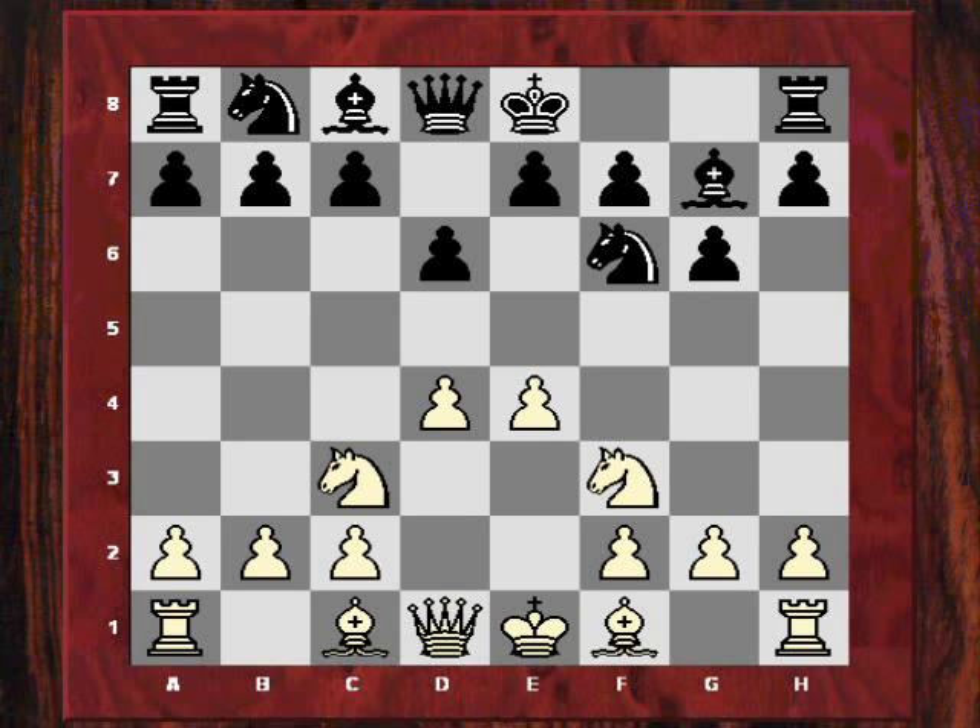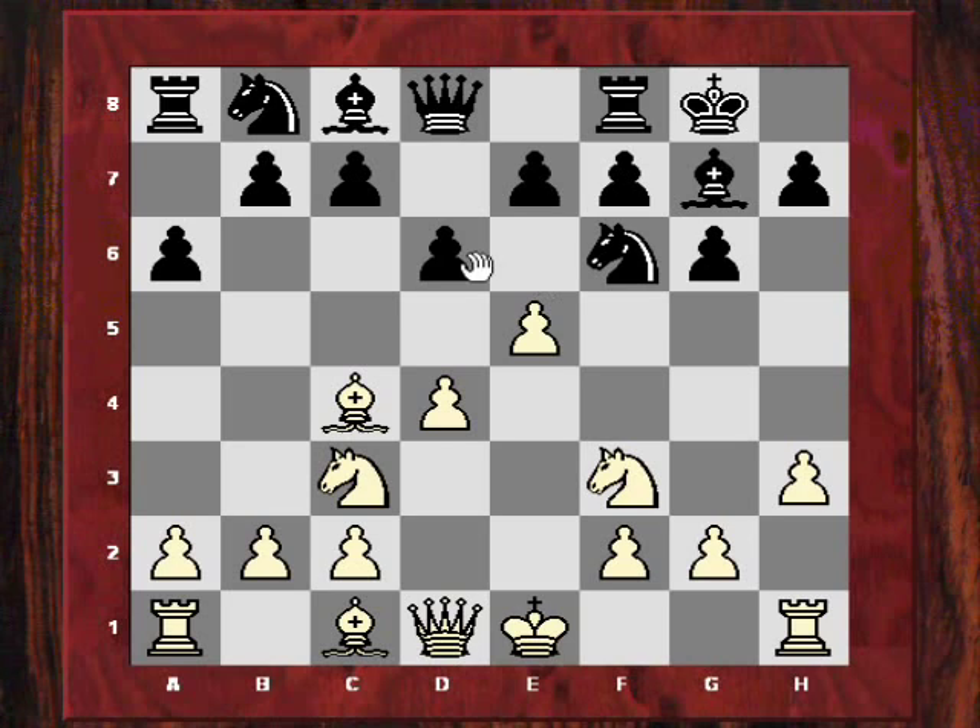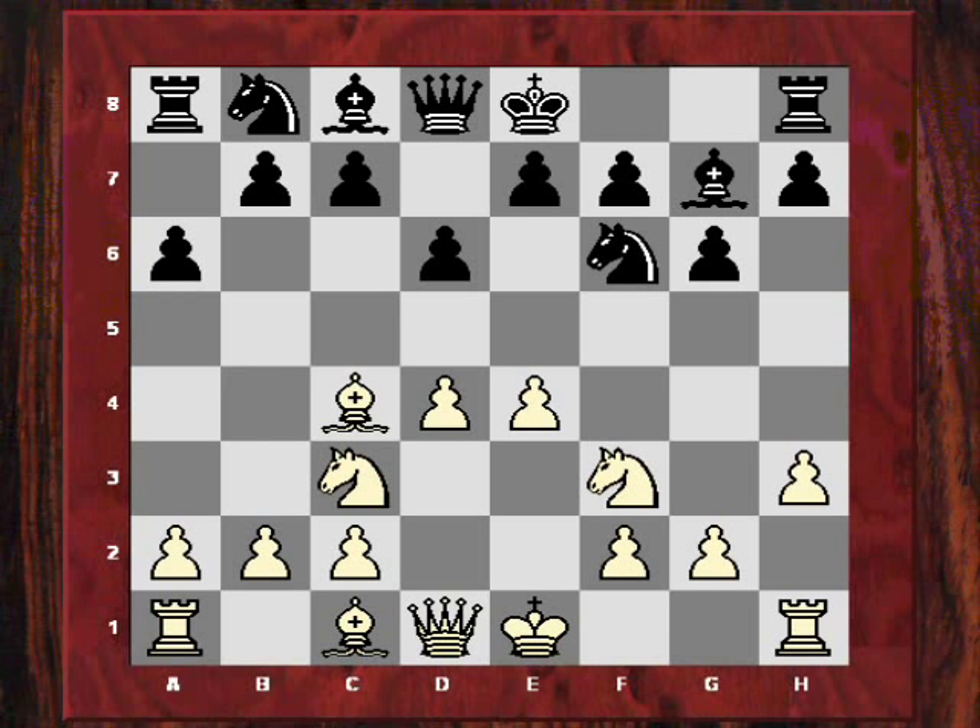Peter Sorey played d6. Maybe d5 is more accurate in some way - after e4 white does seem to have a comfortable game. So bishop g7, then h3. Hebden is using this system in a positional way, stopping any bishop g4s so his d4 is not going to be under fire. Now a6 is played, which is quite an interesting move, perhaps tempting white to try a4, but then it would weaken b4 and black can play a5. But Hebden just plays bishop c4.